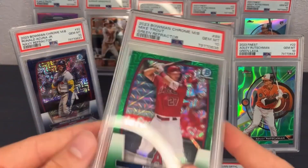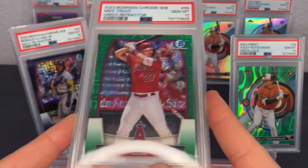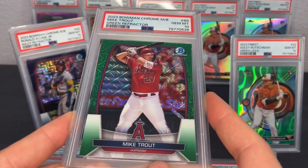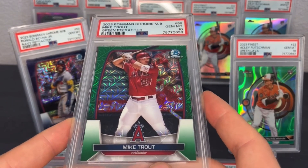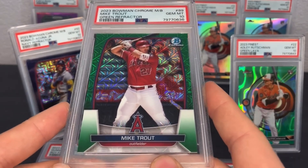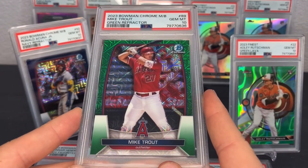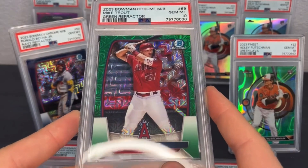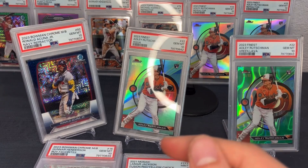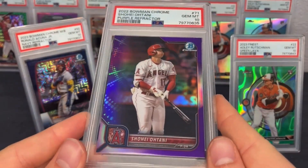Bowman Chrome graded really well in this order too. I like grading chrome baseball — it's easy to see the surface, and if the surface is good, usually the corners are good too. If not, it's pretty obvious in a listing that the corner looks dinged up. PSA 10 on the Mike Trout green refractor from 2023 Bowman Chrome Mega Box, numbered to 299. Quite a few nice cards here.